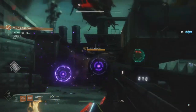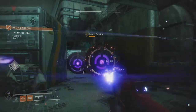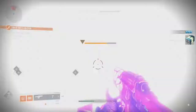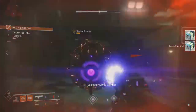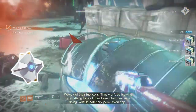These guys are Servitors. I've seen a few of them in this series already. I'm just going to take them out because they actually drop a few nice things if you take out both of them. I gather the fuel cells - we've got their fuel cells. They won't be blowing up anything today.